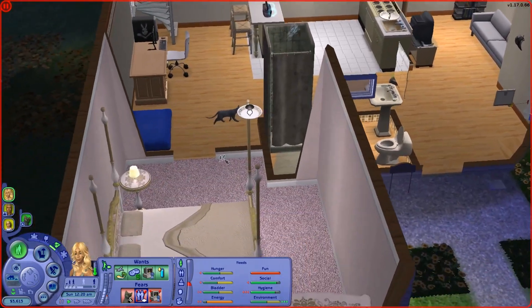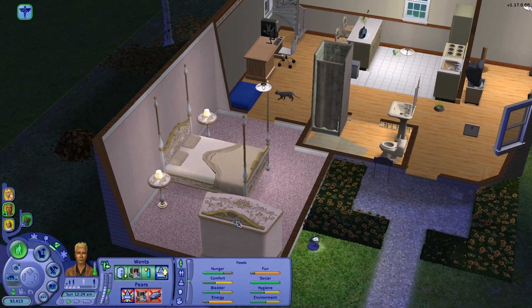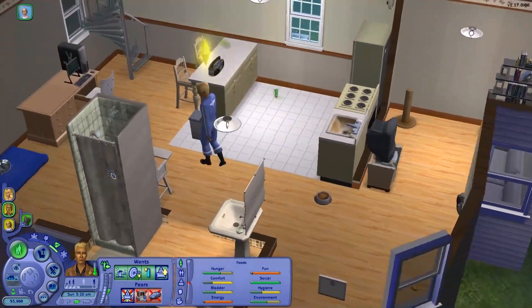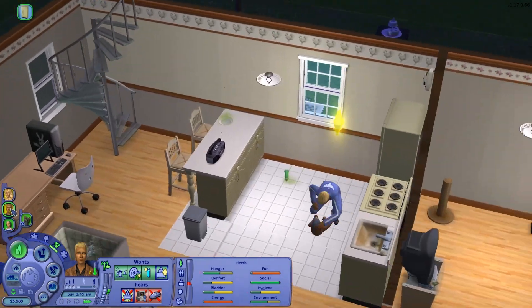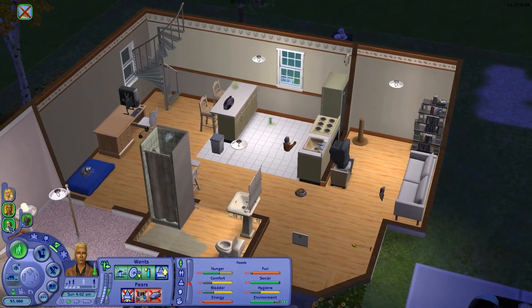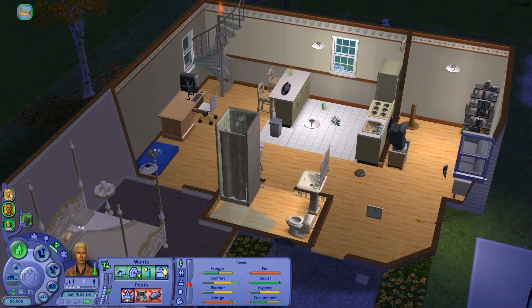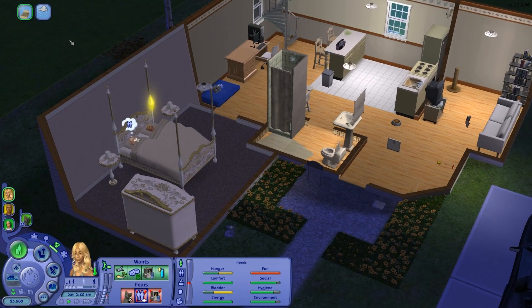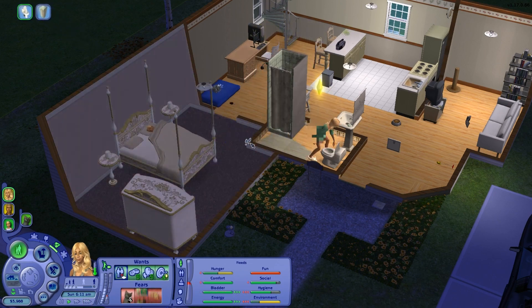I'm gonna go ahead and have her sleep in her pajamas, go to bed, and I'll fast forward until he gets home. He is home — I'm gonna go ahead and have him change Autumn's diaper and all that fun stuff. She is also hungry, so I'm gonna have him get the bottle for Autumn. Don't go to bed yet because I'm gonna have you put her back in the crib. I love how they just throw the bottles on the floor. Use the restroom. She's gonna wake up, use the restroom, and then I'm gonna have her repair the shower because he gave up on it.